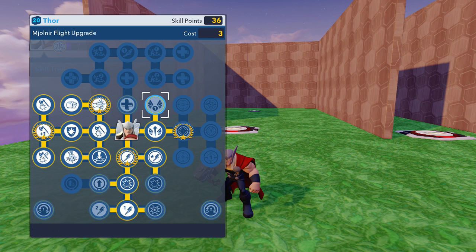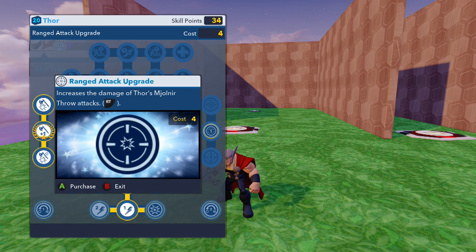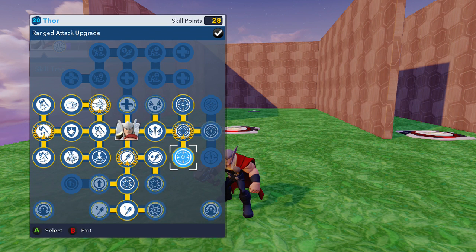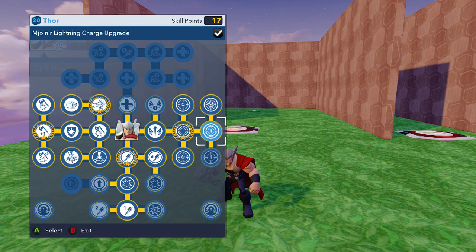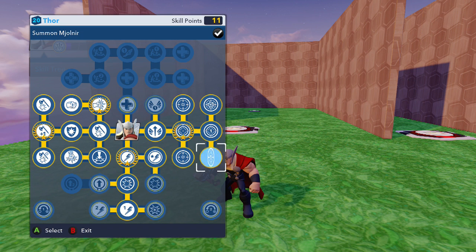This one increases the maximum speed of Thor's flight — I don't really need to upgrade his flight. We'll do this one that increases the damage of his throw attacks, definitely. Increase the damage of Thor's throw attacks again — why not. Probably should have done that twice but I'll do it anyway. Decrease the time it takes to charge the hammer with lightning — I always like maxing these out.